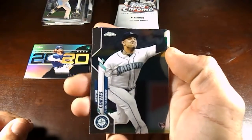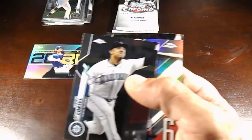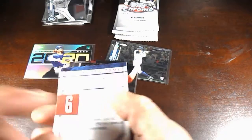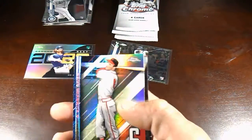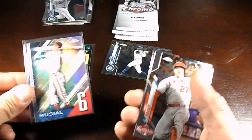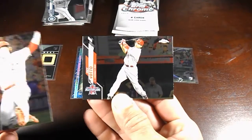Thought I might have had a backwards card there for a minute. Nestor Cortez. See, it's like you get all these old throwbacks — a Stan the Man card, 1963 was when he was playing. I don't really know a hundred percent, but I definitely like those cards. We got a nice little Mike Trout All-Star Game card, and then we got a Joey Votto.